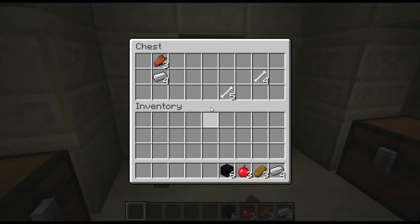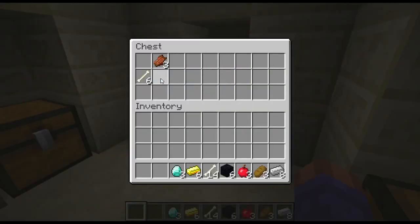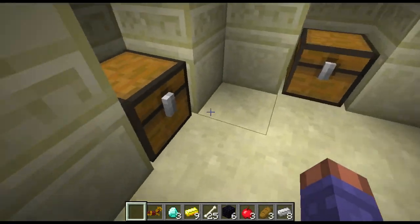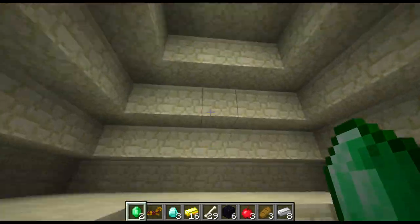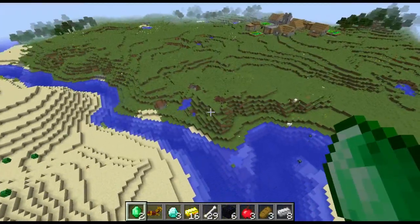Drop down here, make sure you break that. You've got some bones, some iron, rotten flesh if you're interested in that, 3 diamonds right there — which would make a decent amount of people happy, because that's a diamond pick right there. Some emeralds and some more loot. So overall, you've got some pretty decent loot right there.